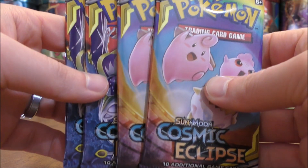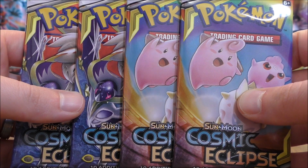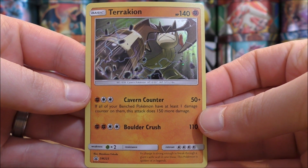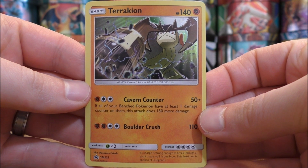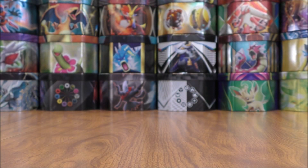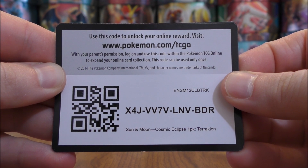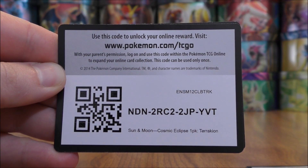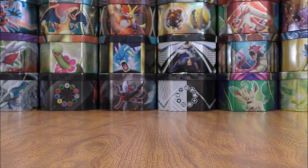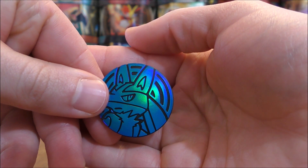So the blister packs are all opened up. Here's a look at the four Cosmic Eclipse booster packs. The Blackstar promo Terrakion — SM223 would be the card number. This card can do 200 damage for 3 energy. The online TCG code cards. And then the Pokemon coin of Lucario, black and blue in color.